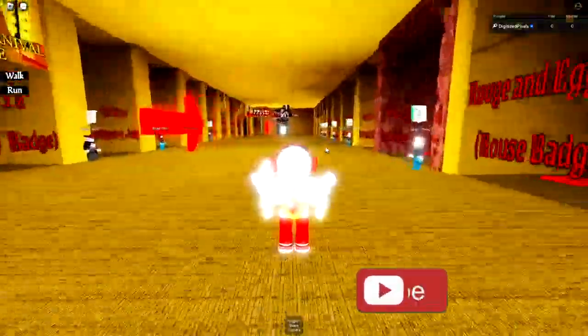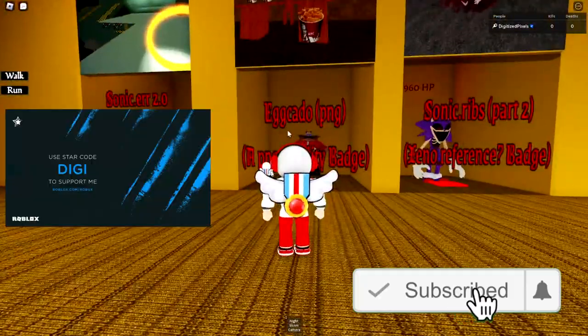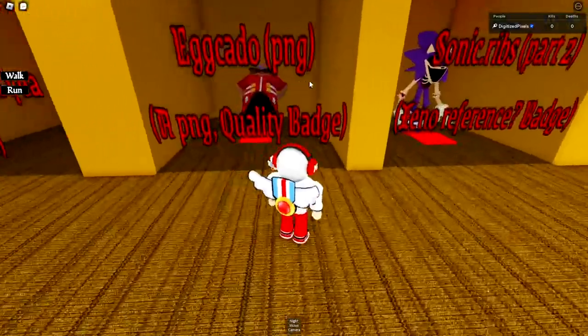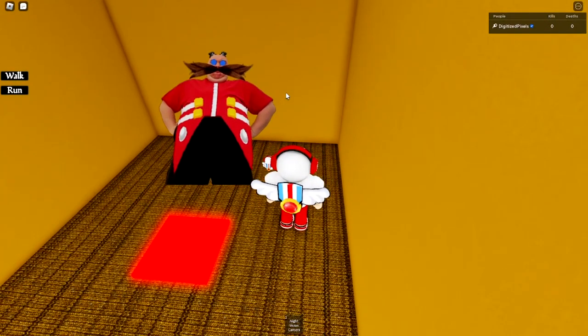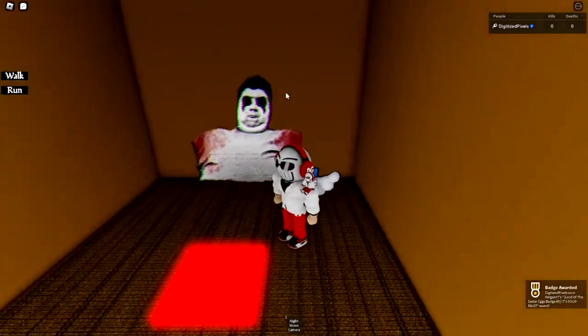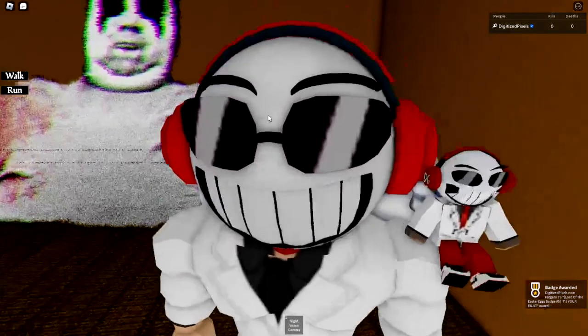You're gonna actually need a badge before you can even get it. This is the badge you need — the Egg Kato. It's KFC, so who doesn't like it? But once you have that badge, go ahead and enter that room, then go through the wall to get the easter egg badge number five: 'It's Your Fault.'